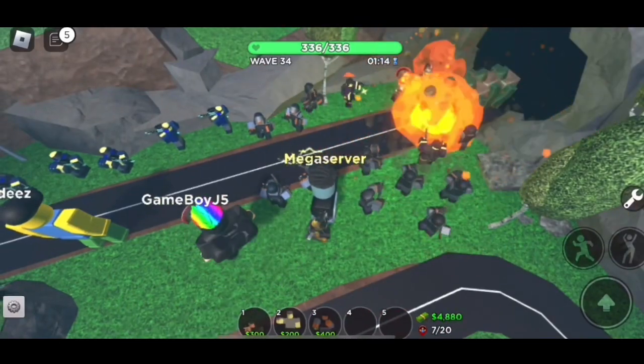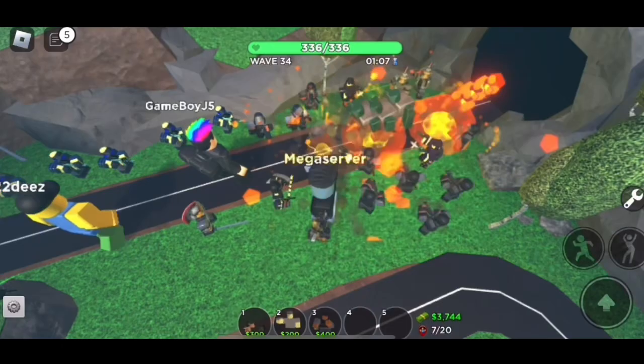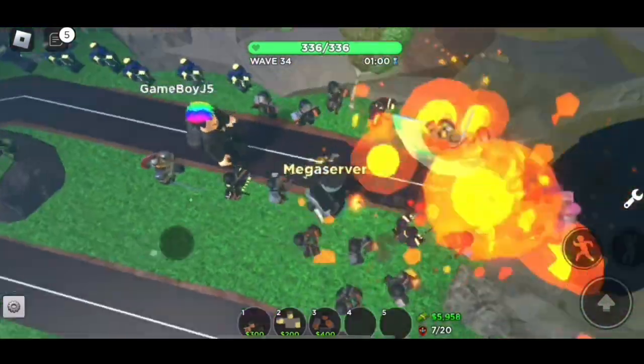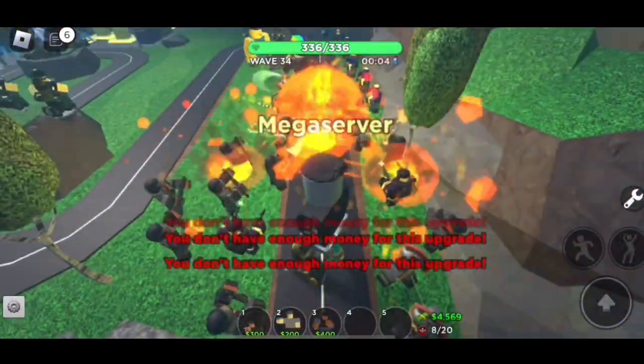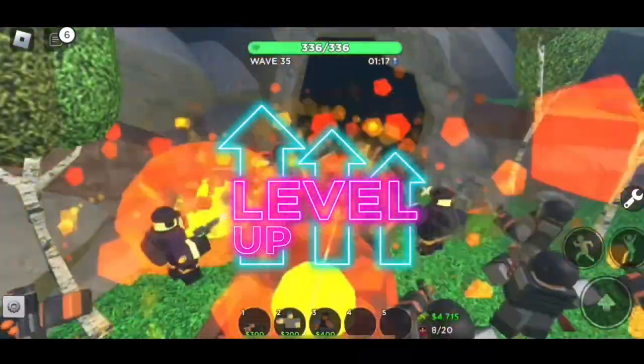Continue adding more and more max-upgraded Demoman towers until the end of the game. What makes the Demoman so good is it can damage multiple enemies at once within its explosion range, making it 5 times more effective than the Scout Tower. As a result, you will be flying through games and leveling up much faster than other new players.